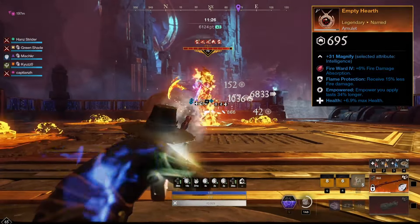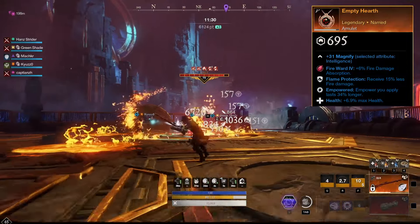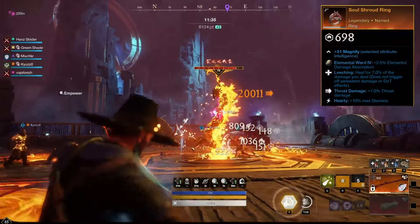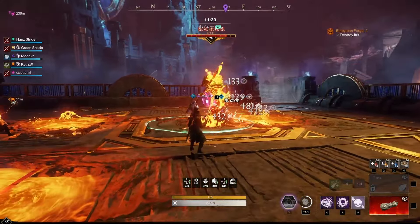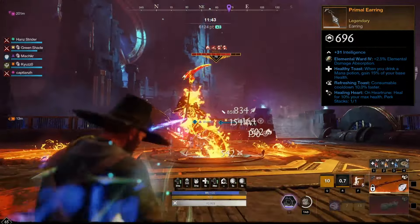For our Amulet, we are using Health and an Element Protection perk that matches the element of the mutation we are doing. For the Ring, we are using Hearty, Thrust Damage and Leeching. For the Earring, we are using Healthy Toast, Refreshing Toast and Healing Heart.